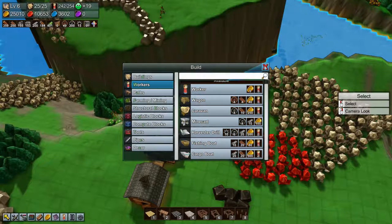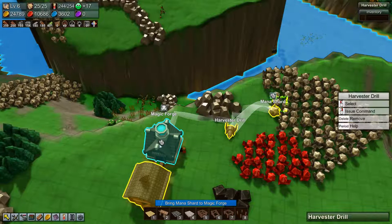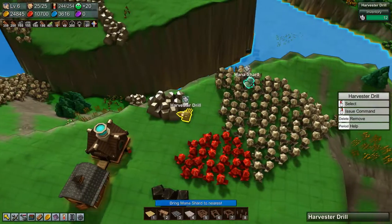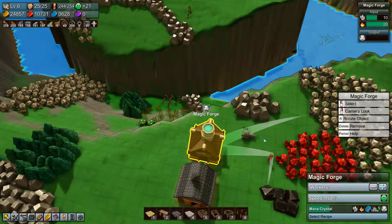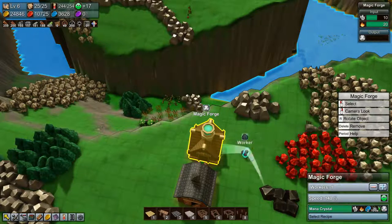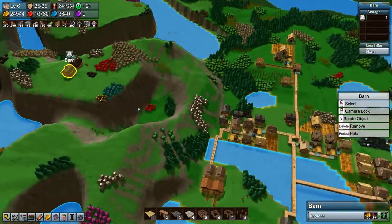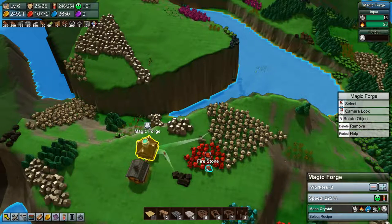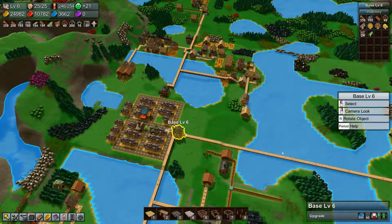New worker types — all right, we have the gear wheels now. Let's take a harvester drill down there and tell it to do mana shards and bring them to the magic forge. So we are producing mana crystals now, and they are going into the barn — very nice! Do we want it to go faster? I think we do — we want it to go a little bit faster, because we need quite a few of them to upgrade our base.